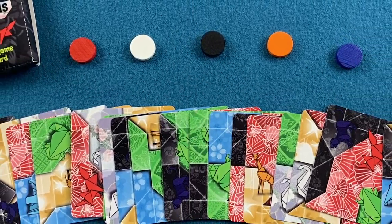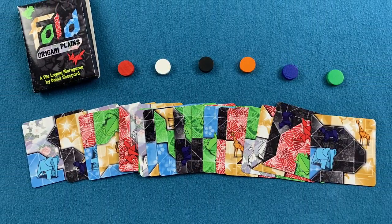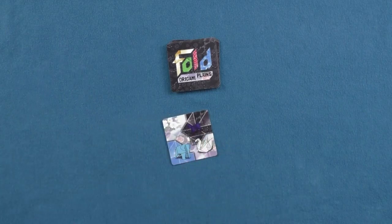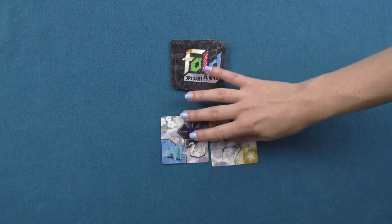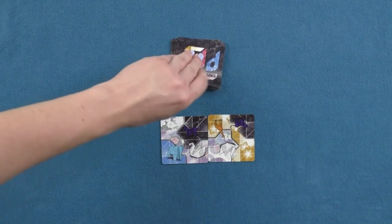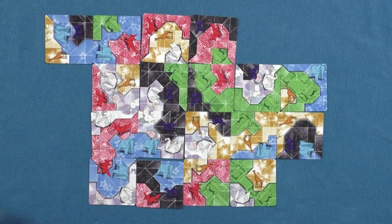In Fold, you are working to be the first to place the sixth tile and make a connecting path of tiles of one pattern. Players on their turn simply draw a tile and place a tile. However you place a tile is up to you, but if you place it so it's the sixth tile of the same pattern, you will win the game. If the draw pile runs out before a player wins, the game continues onward using the tokens and new abilities.